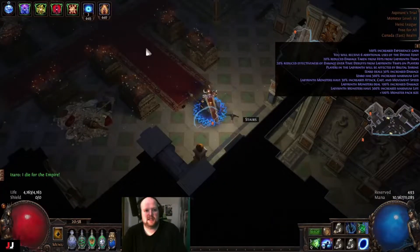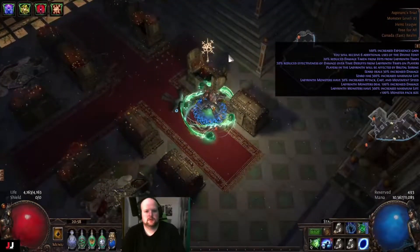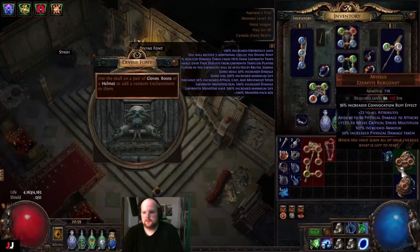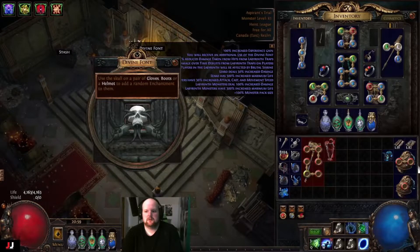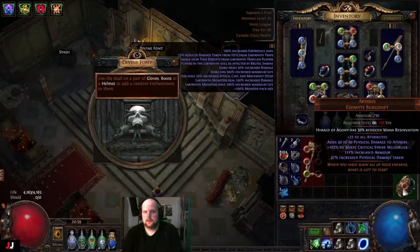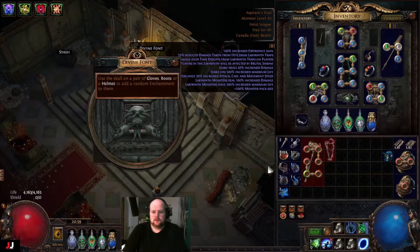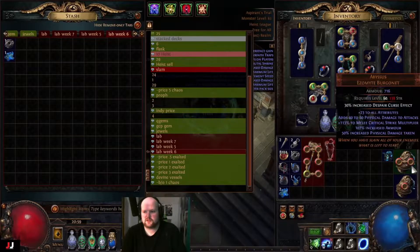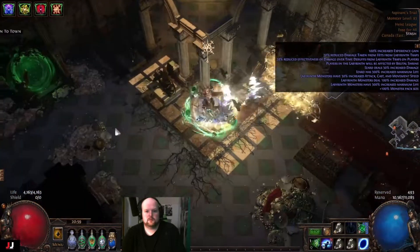We have three keys - got a silver flask. Seven enchants and none of them were good - nope after nope, nothing useful from that lab. I'll put all this in the stash and price it out after. One more lab - we'll do another Gift of the Goddess run.